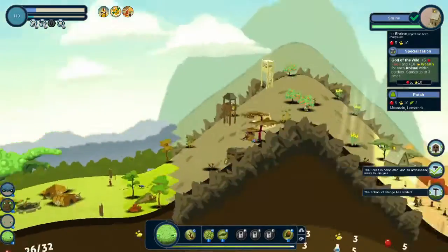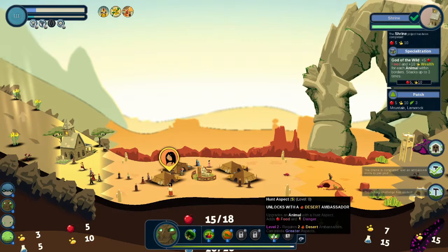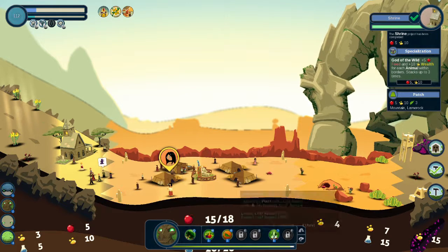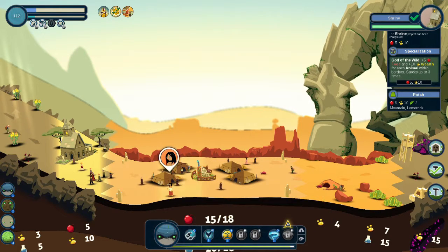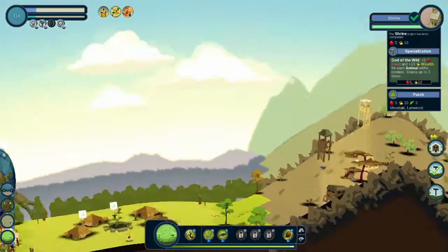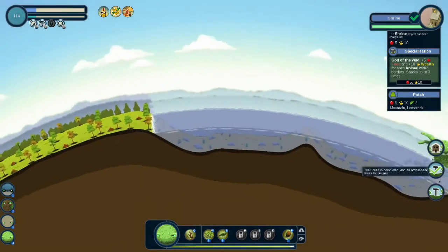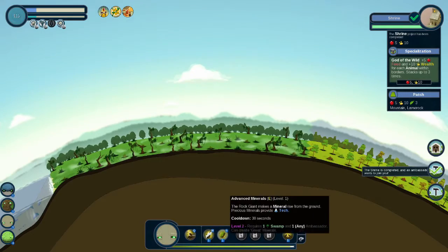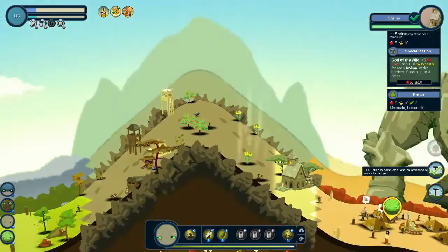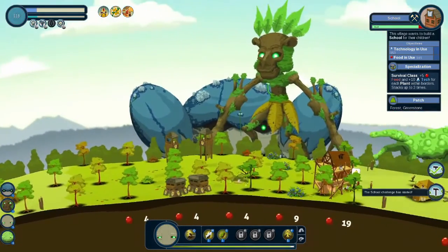A desert ambassador has appeared. Let's get started on our shrine — shrine is complete! School challenge started. Hunt aspect. Desert ambassador — okay, we want the food aspect so don't take that. Noble aspect, predator aspect. Get that first, then we'll go over there. Actually, since you're going over there, let's get a technological mind started. Food and tech — I don't know about that.